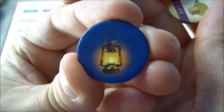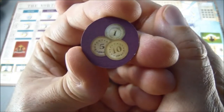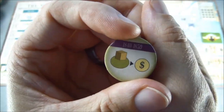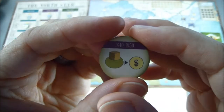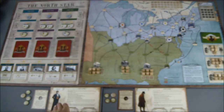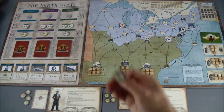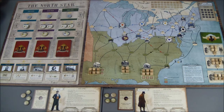This lantern token goes to the first player. I'll use an extra fundraising token as a coin flip — heads means the Agent goes first, tails means the Stockholder. It's heads, so the Agent will be our first player.